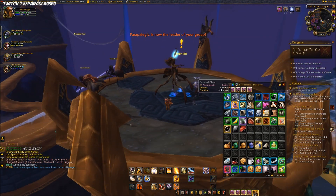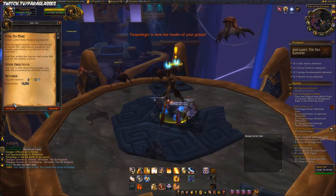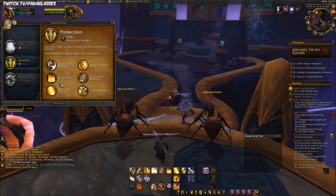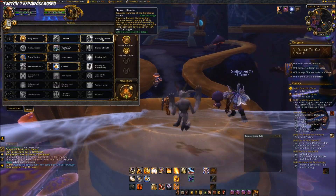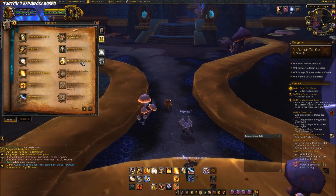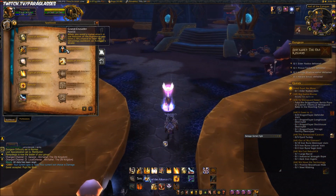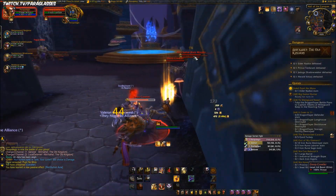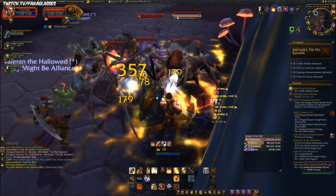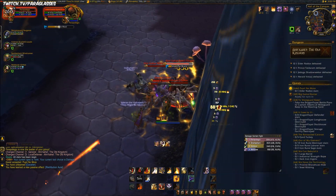There's a shield right there, let's go. I'm going to try using the War Shield just this one dungeon. I want to see how much damage it does — feel like Grand Crusader procs more with that as well. The one we need to kill first is the Spellflinger.